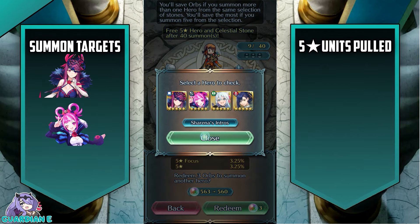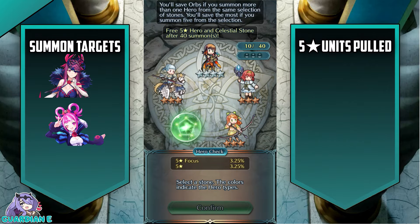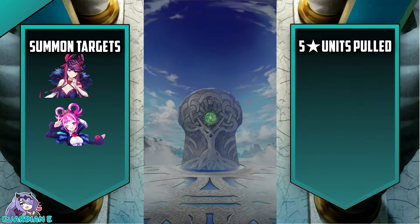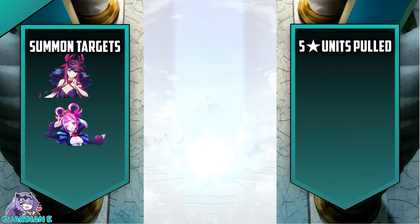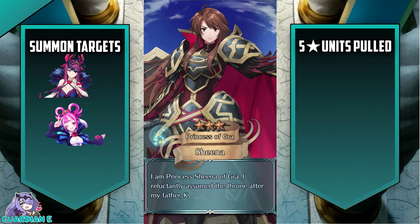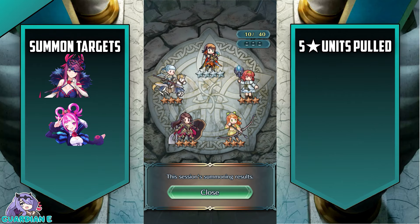Do I pull on Rosado? We may as well — it's only three orbs. It gets us closer to the spark and Rosado is still very good. We're going to get a three-star anyway though. It's going to be Sheena.